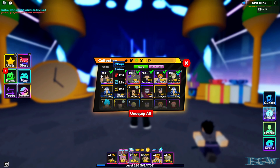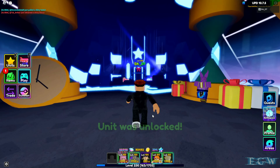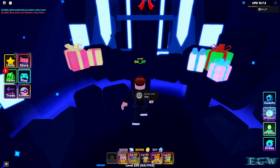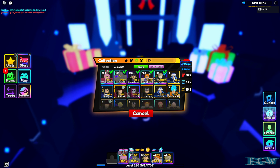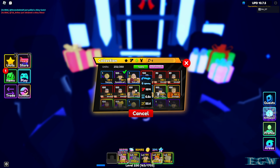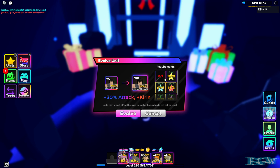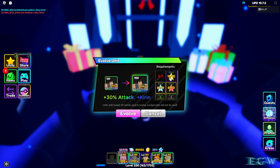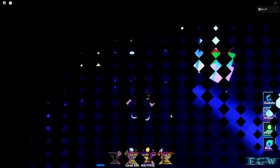We're going to unlock him and then unequip him. There he is — to evolve him we're going to need one Lightning Blade and then a bunch of random star fruits. We have all the star fruits, so all we need is a Lightning Blade. To get that, we're going to jump over to the raid area.